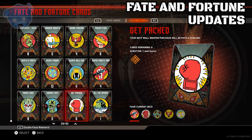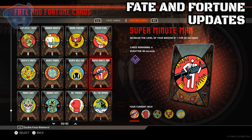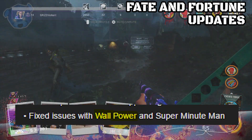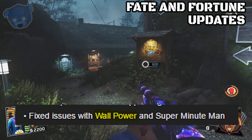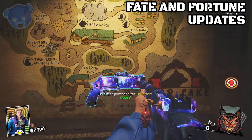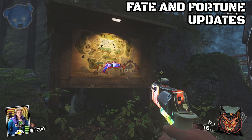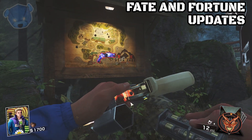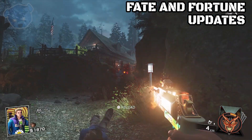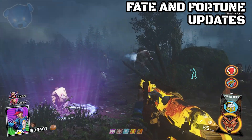There's also a fix involving wall power and Super Minute Man — though the actual fate and fortune card being referred to is called Get Packed. Wall power is actually a Black Ops 3 gobble gum and they mixed it up in the patch notes. Get Packed has been glitched ever since Raven the Redwoods came out, but now you can use a wall buy and upgrade that gun just by buying it. Get Packed has been fixed.